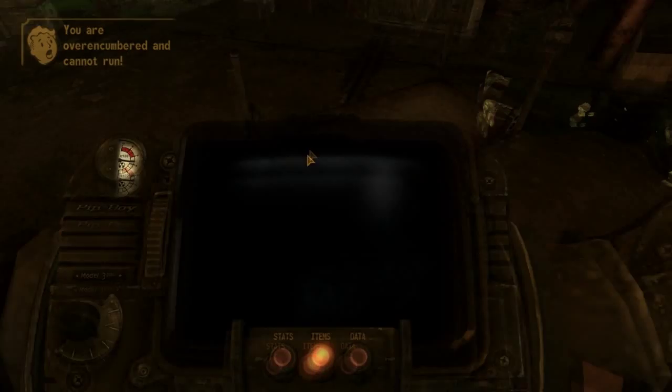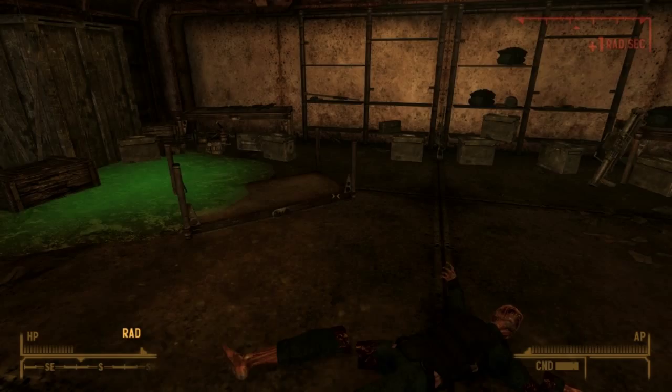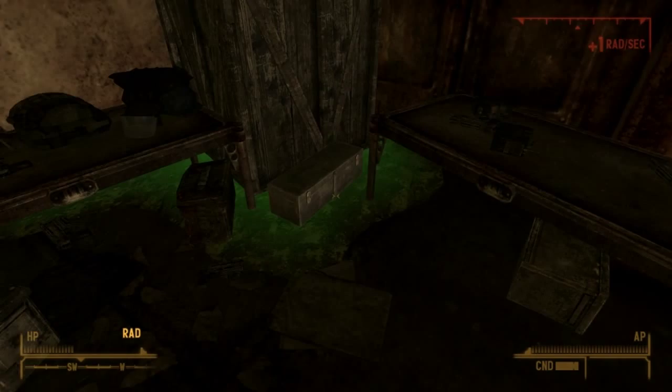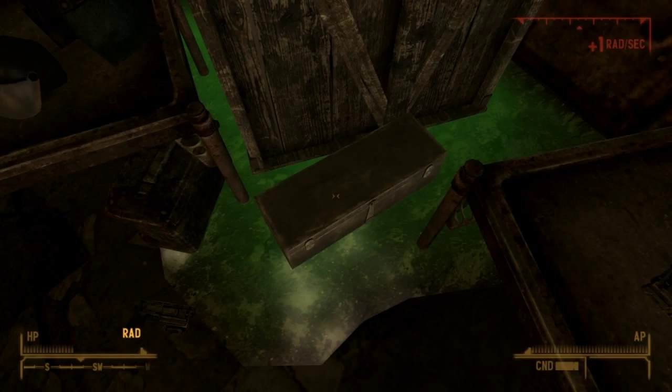That's Vault 34. It had a massive armoury and a lot of recreational facilities, but not enough space for people. People wanted to leave, the Overseer didn't want that, they took over the armory. He posted guards throughout to lock the armory and vault door down, people attacked the unguarded reactor, it was damaged, killed a lot of people, and turned them into ghouls — with only a few survivors. That's the story of Vault 34. I hope you enjoyed — like, favourite, and subscribe if you did, and leave comments below for suggestions on further episodes.